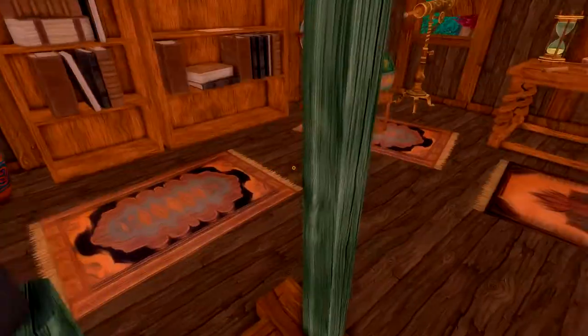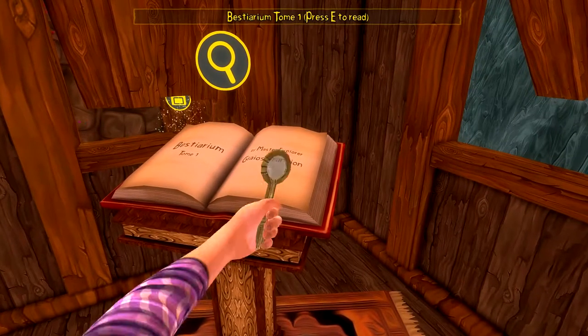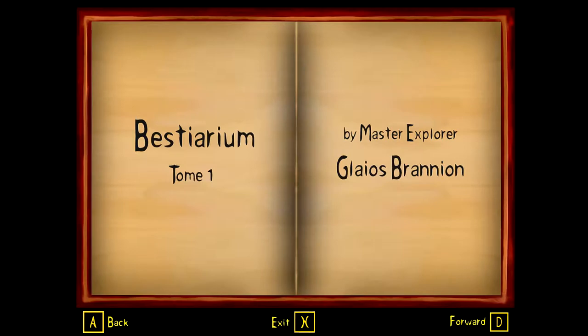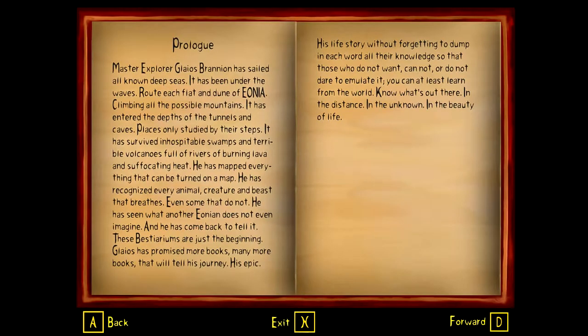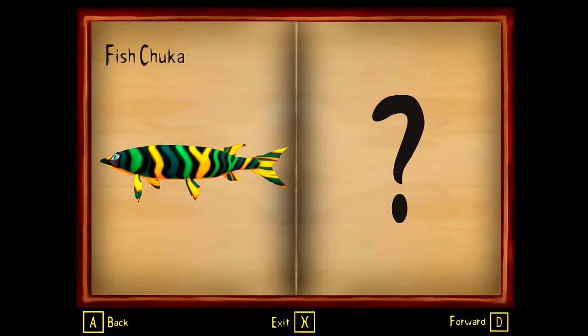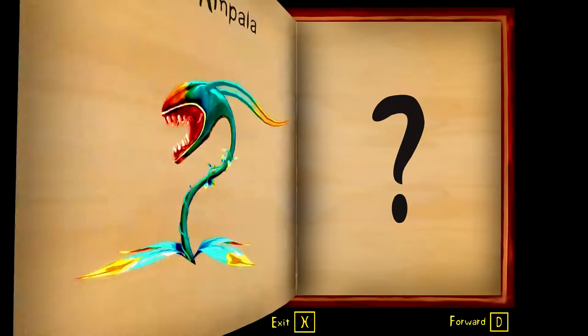Over here we can now read this. We have the Bestiarium by Master Explorer Clyos Braneon. We're going to be able to meet all these people - I don't know if we can talk to them yet, but they're going to be in the game. Master Easteros, Mebus Easteros - we'll have a chance to talk to all these people. We have a fish, Okun, teacher, and Parla.